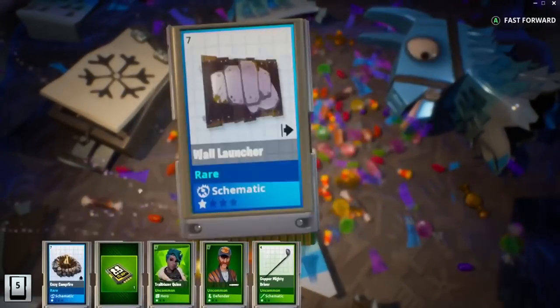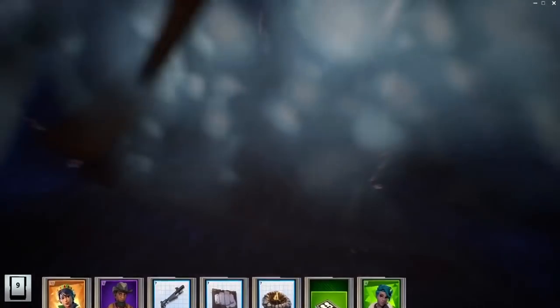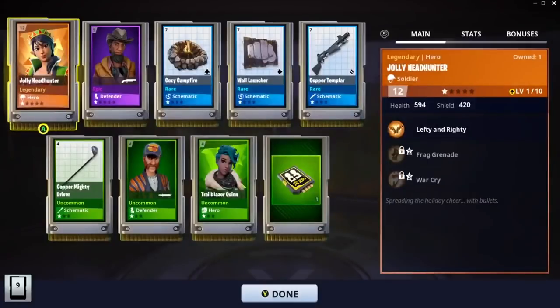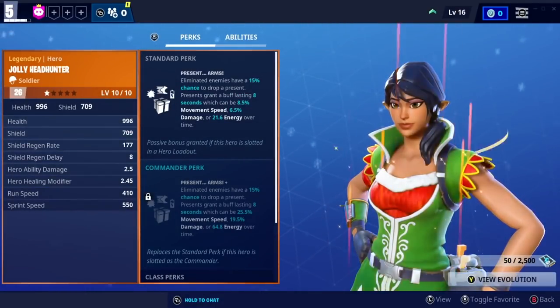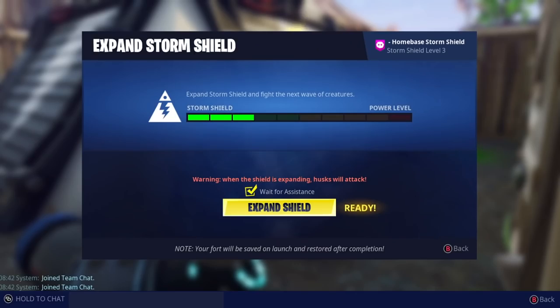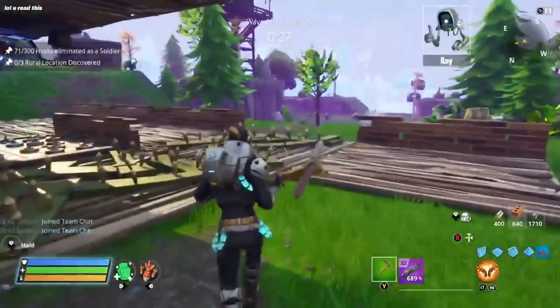We moved on to a Winter Llama - we had some tickets, and what did we get? Jolly Head Hunter. And what does that mean? That means leveling her up because she has the Lefty and Righty ability. This ability could be a lot of fun and very useful in the SSD which was next up.